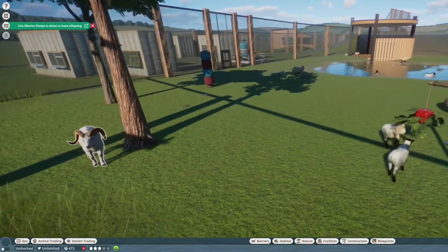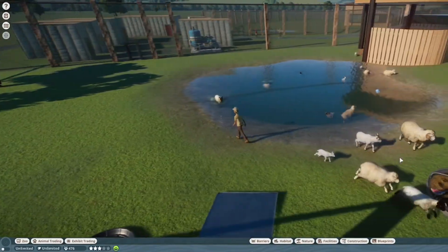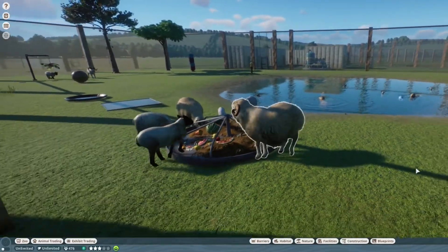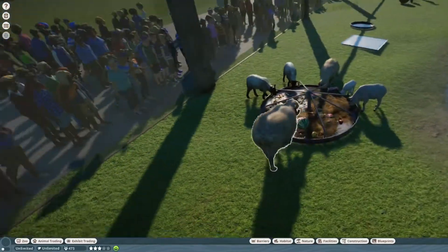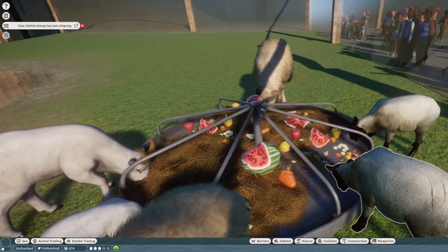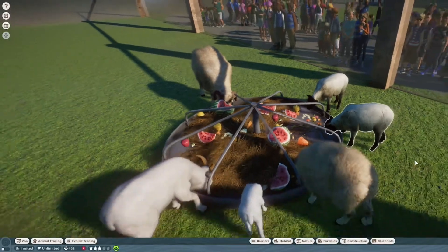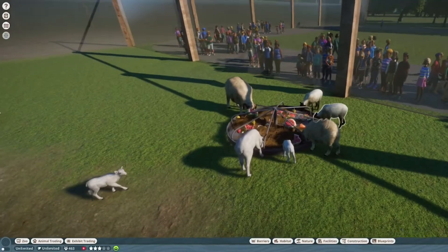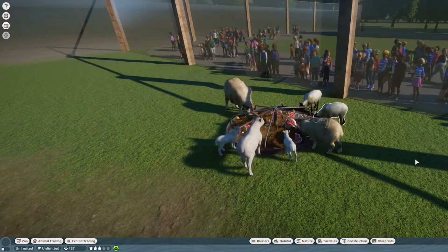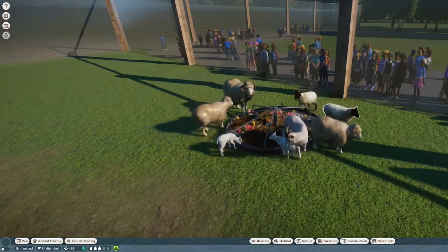First of all, we have the Dall sheep just for comparison, since it is the base. I'm guessing the other sheep in here are made out of that. Then we got the male Merino sheep made by Giorno Pizza and Mega Gaming Rex. And then we got the Suffolk sheep made by Mega Gaming Rex, this time with Leaf. So we have two mods in here today.